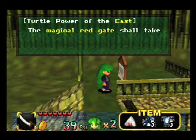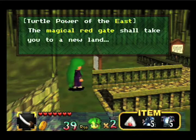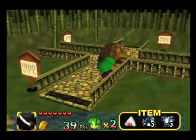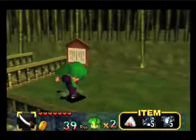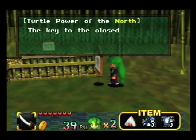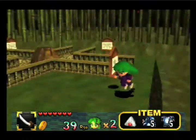As you can see, we have a cross with a small turtle rock in it. And if we read all the signs, it basically gives us hints on what it will do. The magical red gate should take you to a new land. If we push the rock this way... actually, we'll do that one last. I don't feel like warping there now.